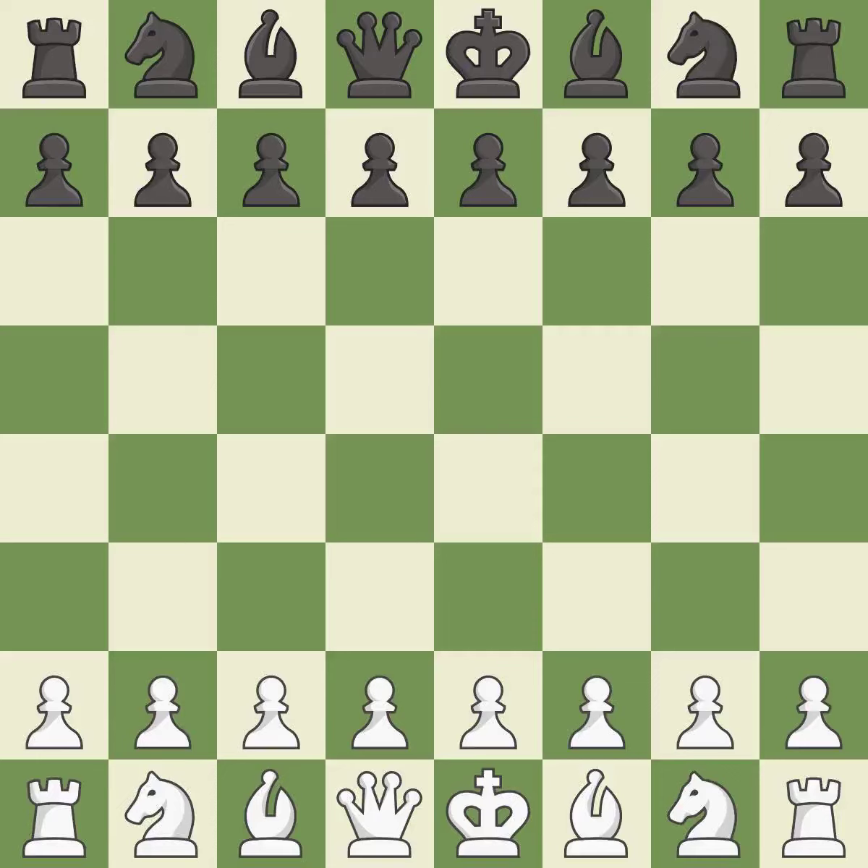Semi-Slav defense, mainline, Chigorin defense, 7.e4 dxe4. One player was winning but then gave it away.